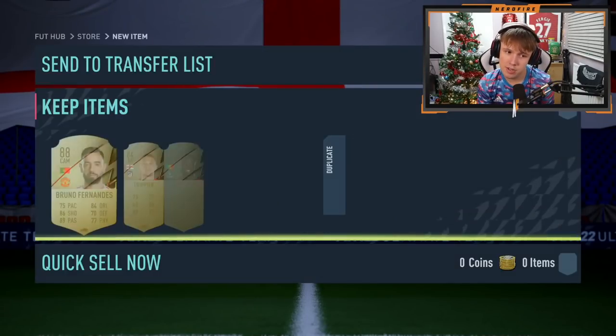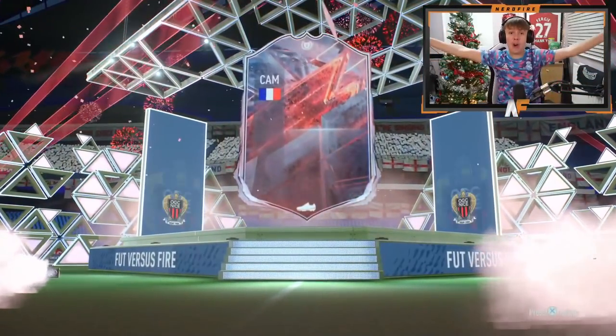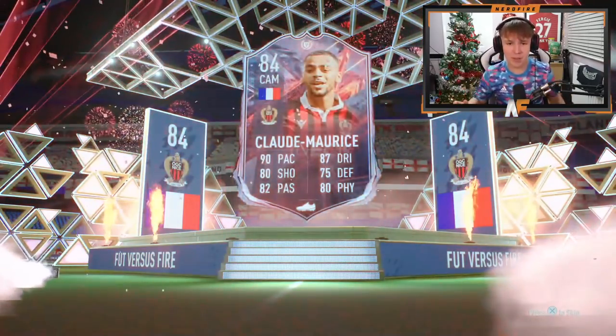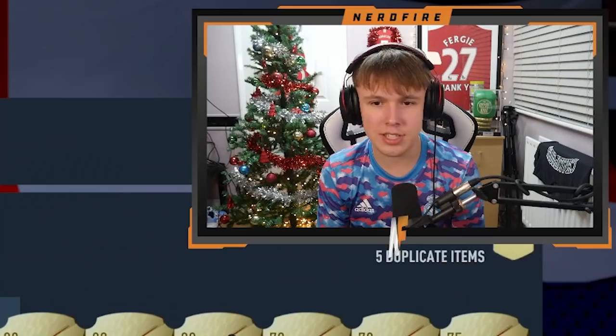Come on 50k packs, this is about pack number five. Oh, we've got one - let's go! That's Claude Maris Versus Fire card - 90 pace, 87 dribbling, 80 shooting. That is a very good overall card, very nice to see. We're halfway through our FIFA points now.